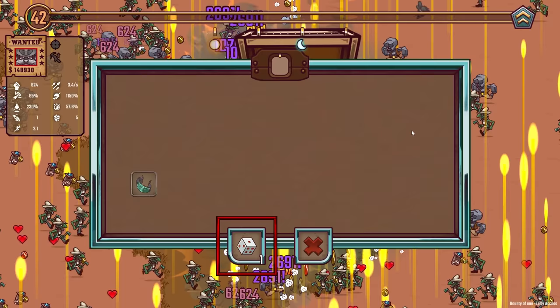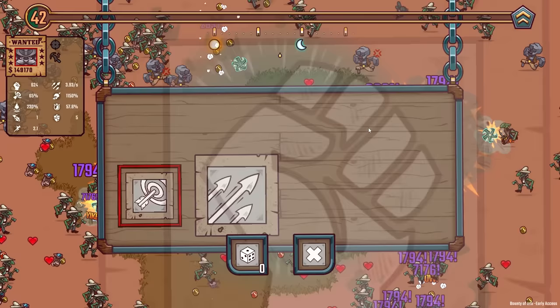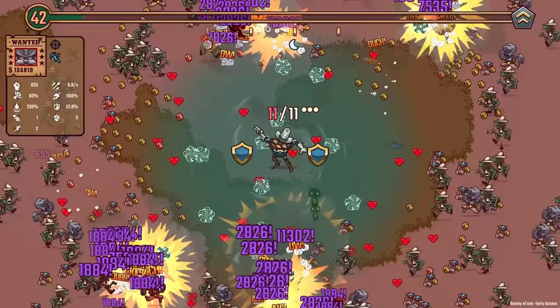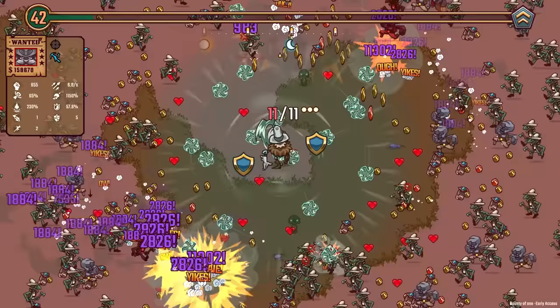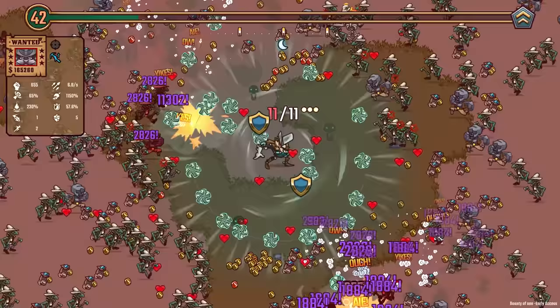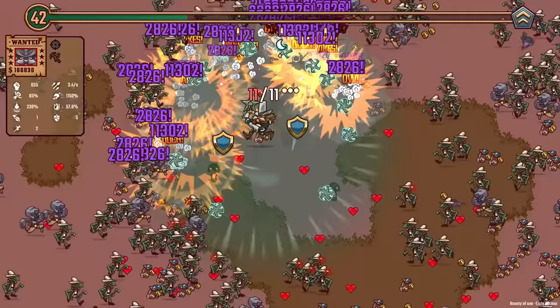Dashing through enemies deals damage and reduces the cooldown of dash by 30%. If I take one maximum health my damage goes up — not a ton, but I do get more health. I should focus on damage over health at this point. The explosions now are almost 3,000 damage and there's a lot of those out there. Bounty's going up quick — we're up to 160,000. I think it's actually better that I had the enemies move twice as quick because they just spawn into me that much quicker and die that much quicker. That means upgrades quicker and damage quicker.